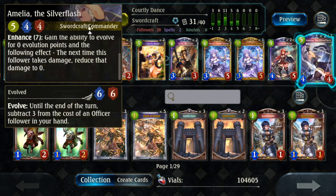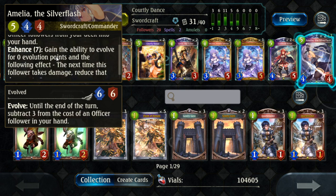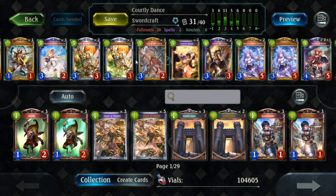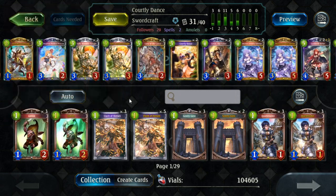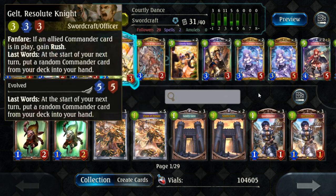Amelia is the new Legendary from the mini expansion — she's really strong. She draws two Officer cards, and if you evolve her, you get to choose one of those Officers and give it a minus-three cost reduction. The best targets are Gelt and Lady of the Lance. Generally, if you have two Commanders in hand, it's best to play Lady of the Lance because the Divine Shield is really strong; otherwise Gelt is the next best target.